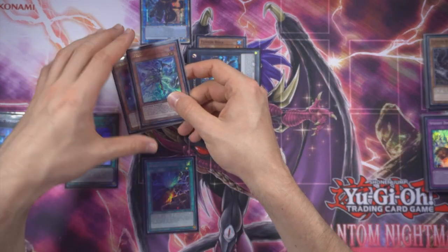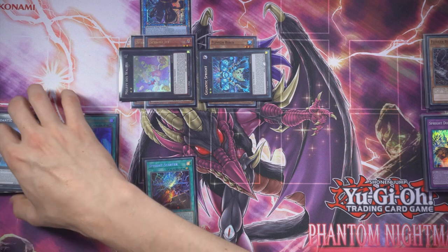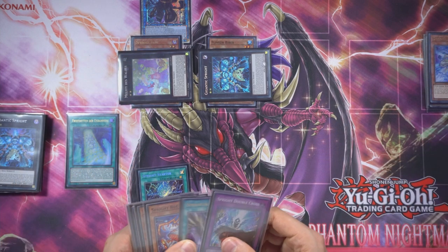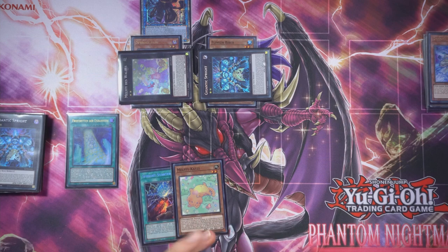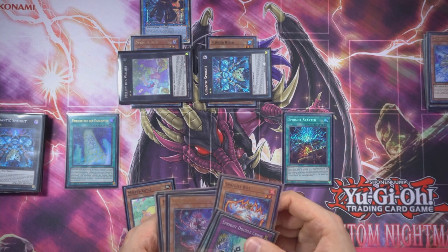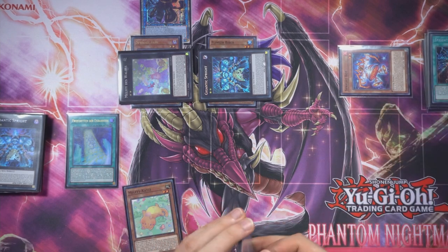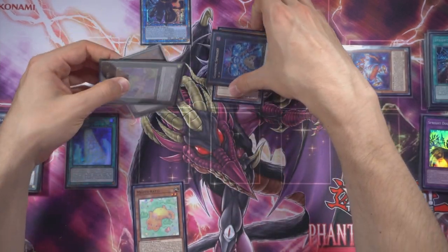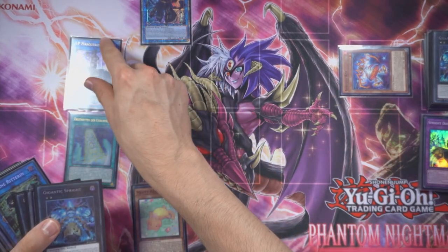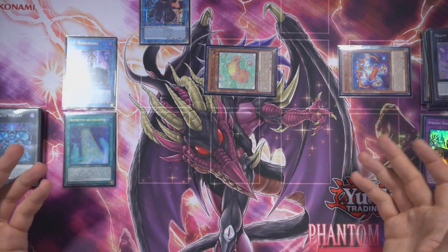Here we can overlay these into the Melfi of the Forest — detach one, going for Jet or Blue, it doesn't matter too much — and add Kati to hand. Then activate starter to get whatever you want. Red is usually the better option, but you have to decide. In this case we link off into IP, and in our end phase the effect of Kati activates to special summon her.